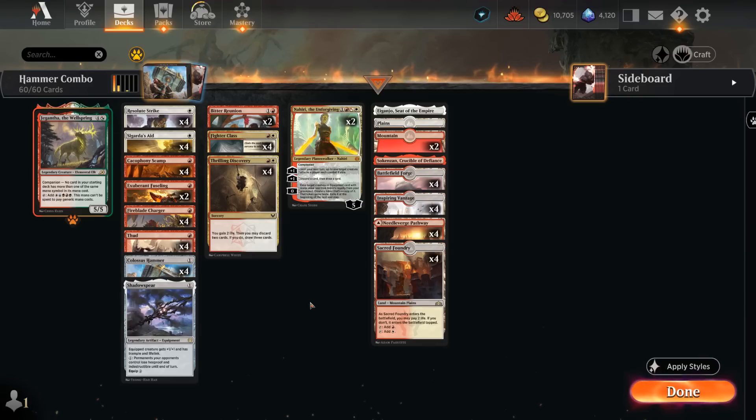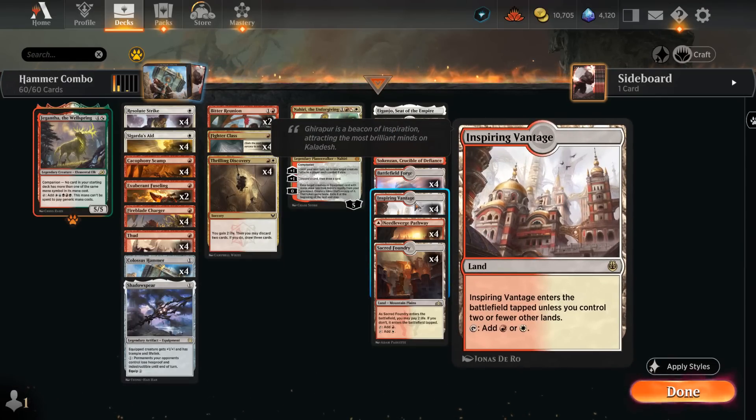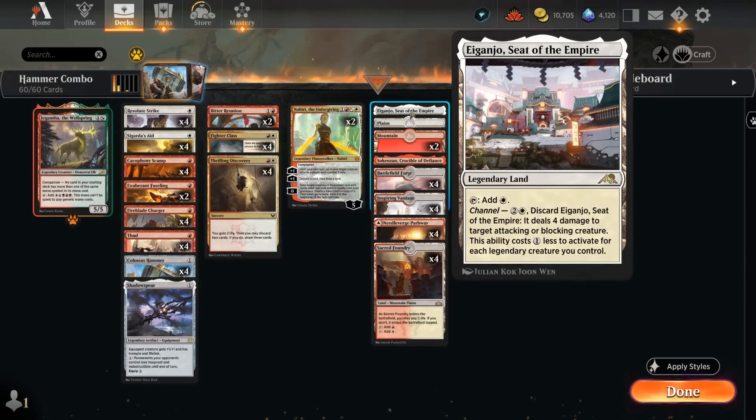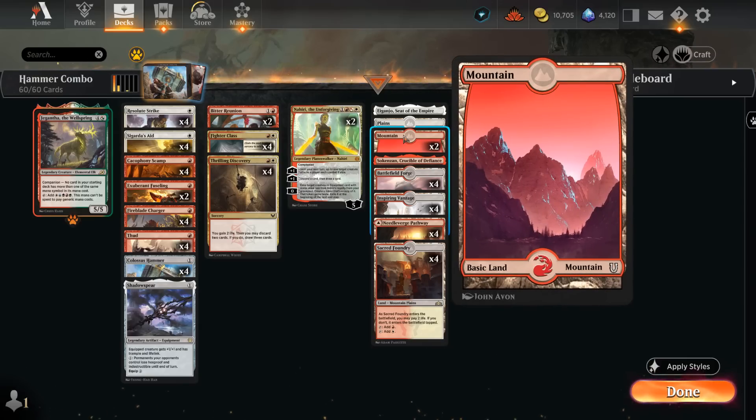The mana base includes plenty of red-white dual lands, since we need to cast all our spells with maybe just one or two lands in play. We have 4 copies of Sacred Foundry, 4 pathways, 4 copies of Inspiring Vantage — the best land in the deck since it's untapped early without costing life — plus Battlefield Forge, Cavern, and Eiganjo offering a tiny bit of interaction, and a few basics to round things out.